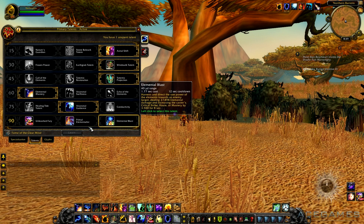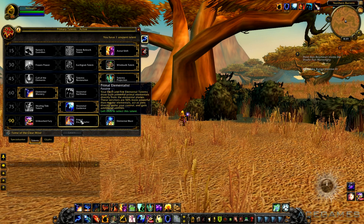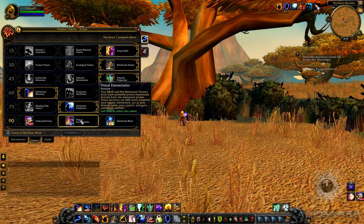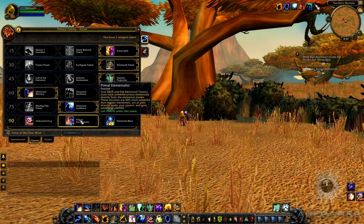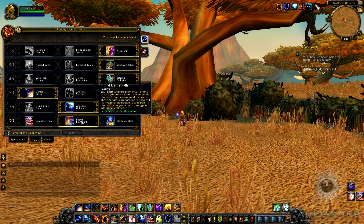Next up, Primal Elementalist. Your Earth and Fire Elemental totems draw forth powerful parallel elementals directly from the elemental planes. These servitors are 50% more powerful than regular elementals, act as pets directly under your control, and gain additional abilities. This talent is by far the coolest talent in the Shaman tree. It's also a very good talent because of 2 points: first, you get a fairly high DPS increase using this talent with Fire Elemental, and second, you get a cooldown for all 3 specs by using the spell provided by the Fire Elemental. I could see this going into Shaman builds for all 3 specs.